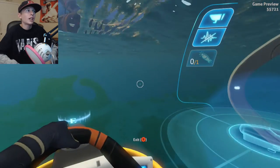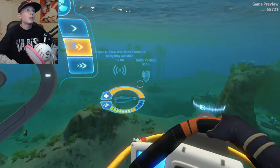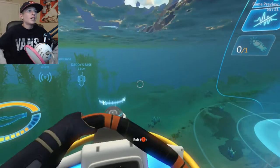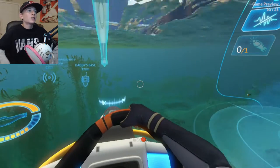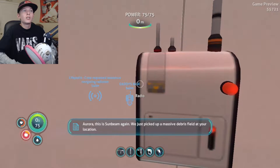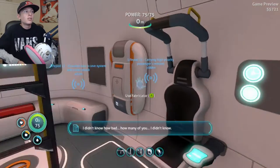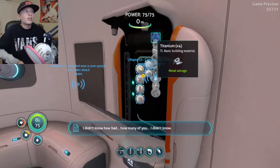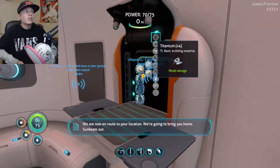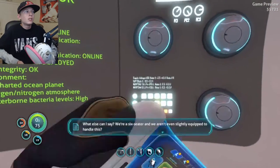I need to be as careful as I can in the safe shallows. This big ship won't fit through this gap — let's see what these messages are first. 'Aurora, this is Sunbeam again — we just picked up a massive debris field at your location. We're now en route to your location. We're gonna bring you home. Sunbeam out.'